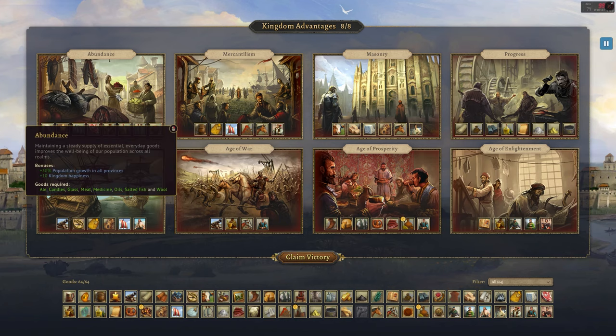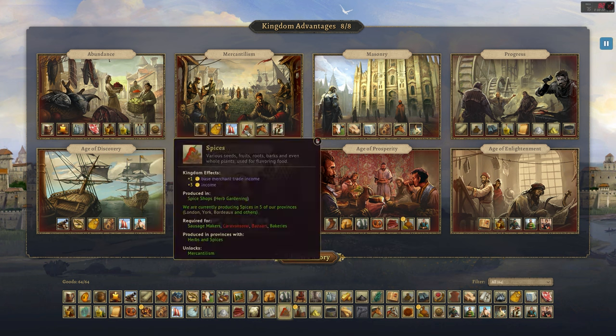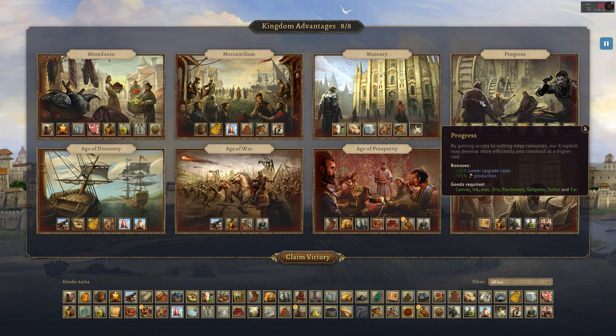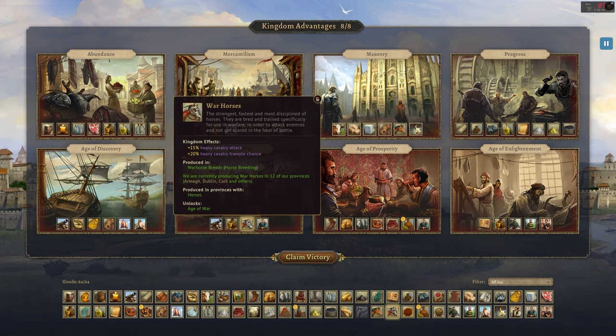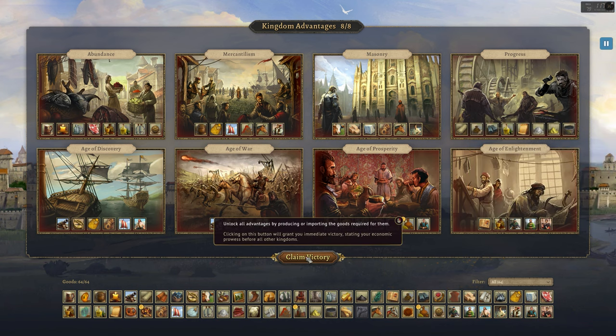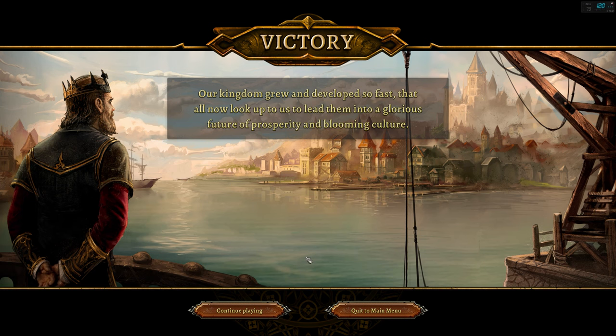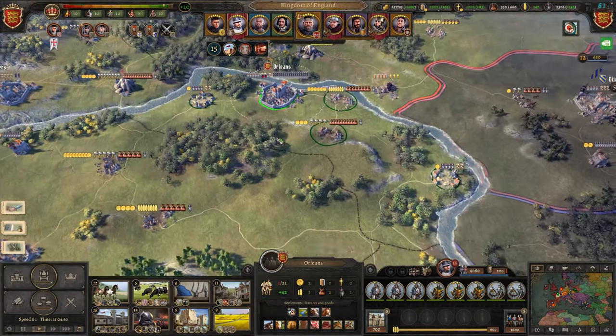The final victory option is to collect all kingdom advantages, which is essentially the economic victory. It requires you to collect nearly every tradable resource in the game to acquire these advantages, which are basically massive buffs to your empire. Getting as many of them as possible, even if you're not going for this win, should be something to think about. Once you have all the advantages, you can just claim victory, and as long as you're not in any wars, the campaign is yours. And that should be just about everything you need to know to get off to a great start in your first Knights of Honor 2 campaign.